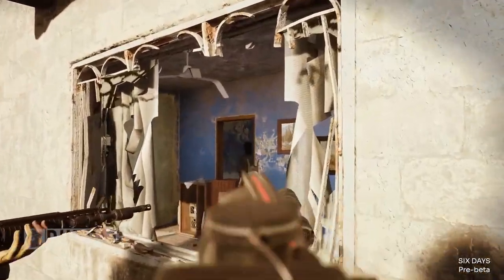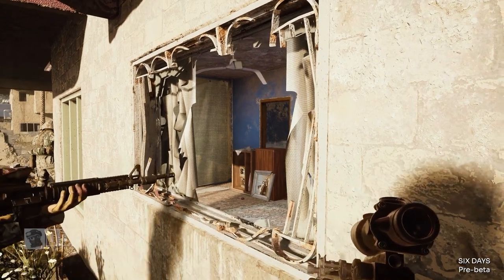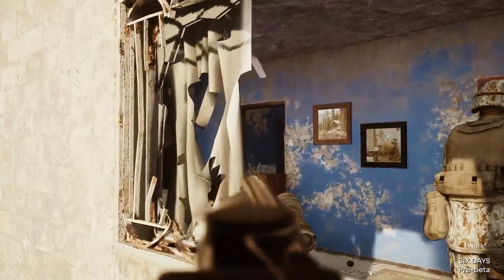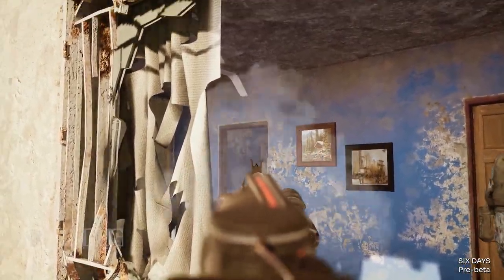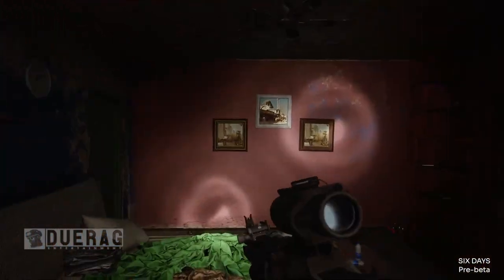I hear him inside. Contact right up front. Door team, hold. Eric, push in. I got your left, I got your left. I'm ready. I'm going. Door team, get ready to breach in three, two, one, go.